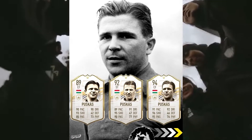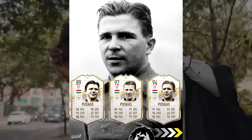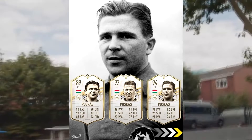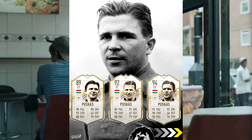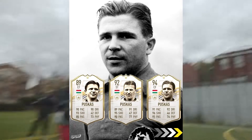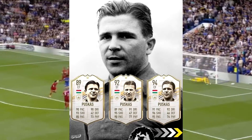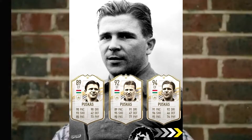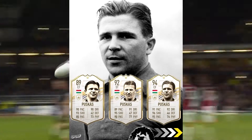Now for the best card out of all the new icons — that's Puskas. I'll be lying if I've ever seen this guy play; in fact many of you guys would be lying too. However, looking at this card it's just ridiculous. Even his mid has 90+ dribbling and 95 shooting. All three cards are going to cost a lot of money and this is probably going to be the most sought-after card out of all the new icons. I think there's only one other card that can match it.